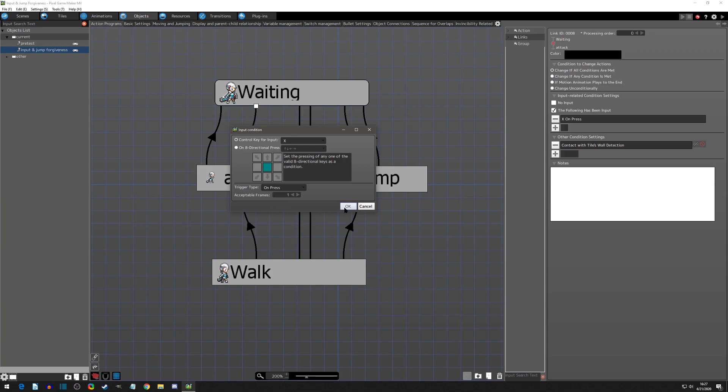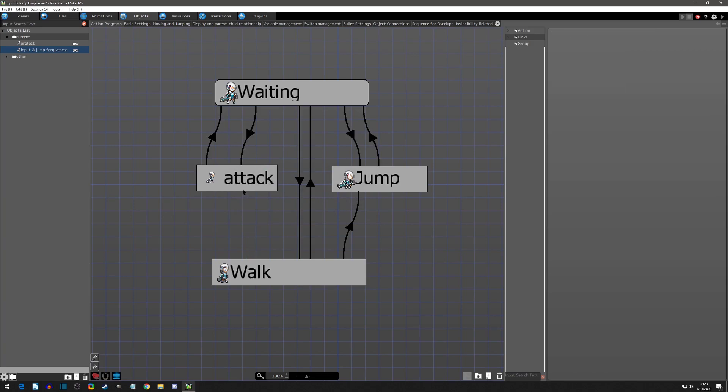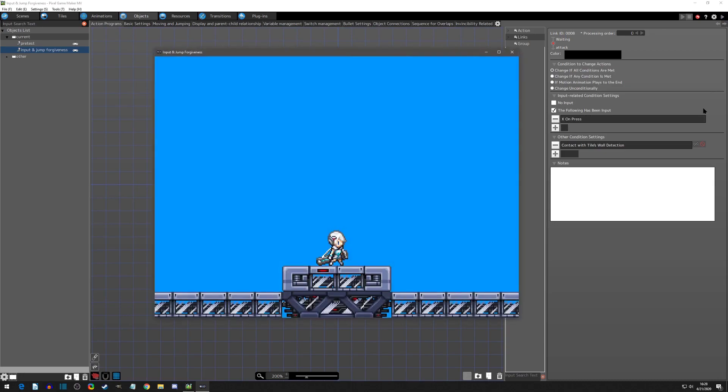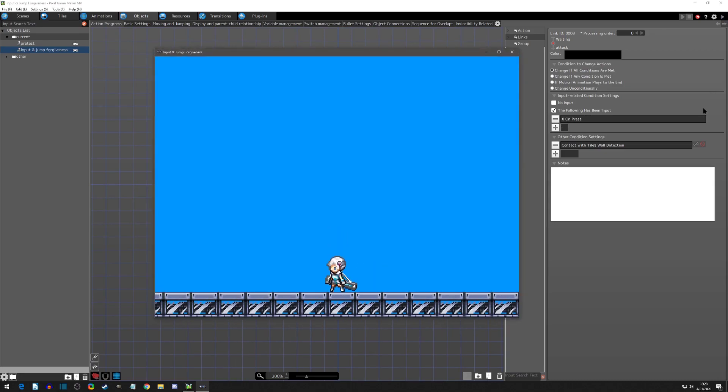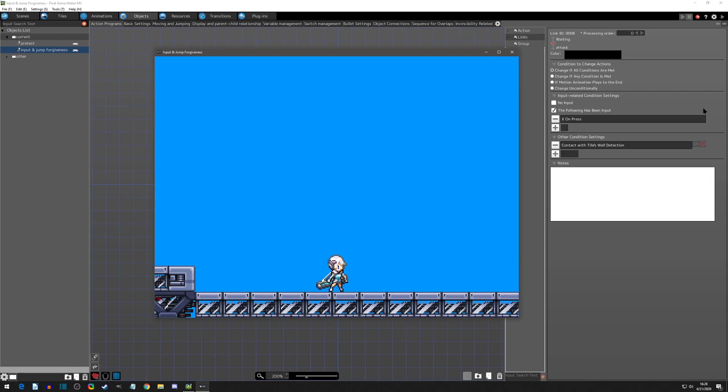Where this can run into problems is if we did not have a link from walk to attack and you could only attack from waiting. When you're walking around and stop, it goes to waiting. But if you try to preempt an attack and let go of the input as you press attack at the same time, because you might not be in the waiting state yet, it might not recognize the 'on press.' If you are walking, stop, and press X, the player might think they could have attacked but it didn't register.